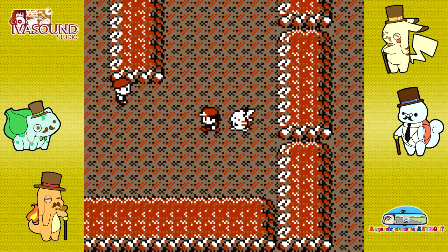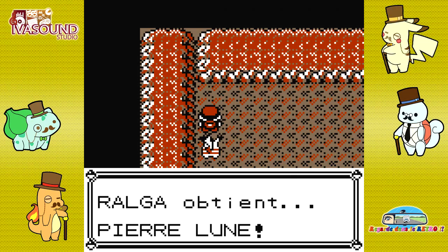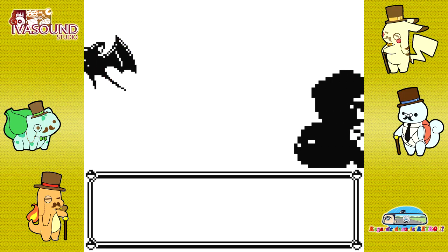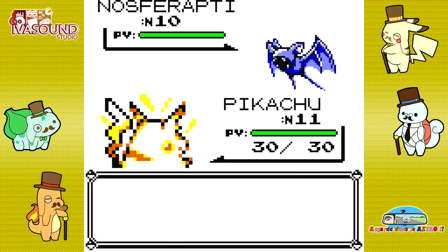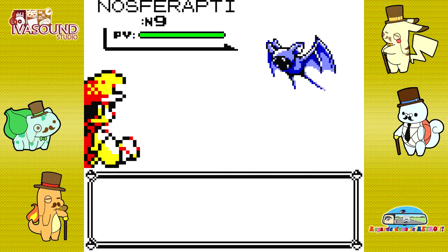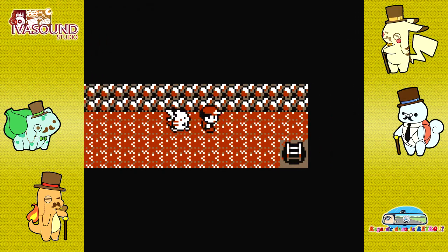Je vais éviter le dresseur là-bas. Tiens, il y avait un item que j'avais oublié de prendre : une Pierre Lune ! Ça pourra être utile plus tard pour Nidoran. Quand Nidoran évoluera en Nidorino, je pourrai le faire évoluer en Nidoking avec la Pierre Lune. Je n'ai pas l'intention de récupérer de Rondoudou ou de Mélofée — les autres Pokémon qui évoluent avec la Pierre Lune — parce qu'on essaie de rusher.